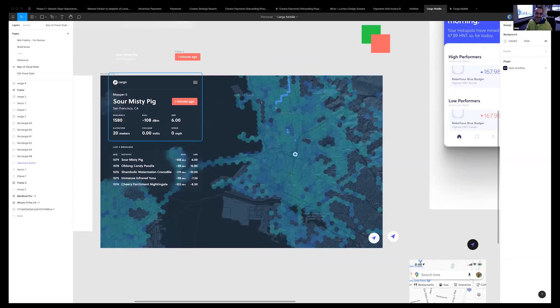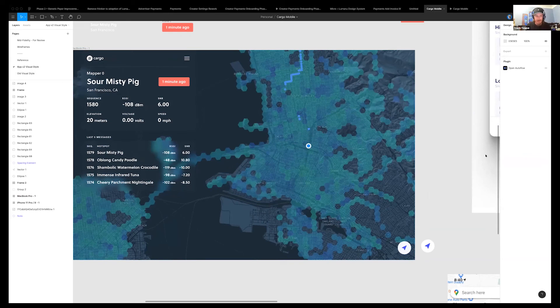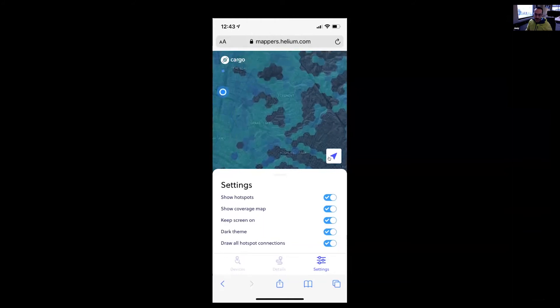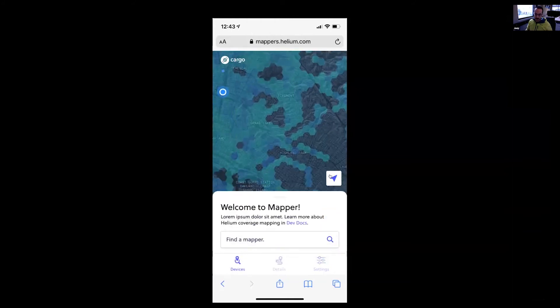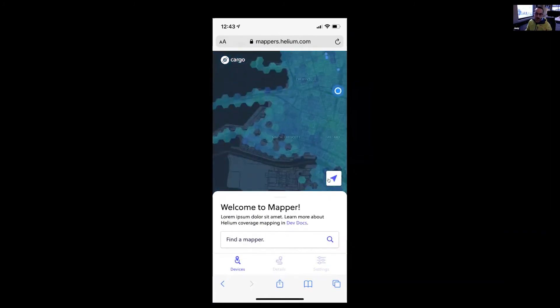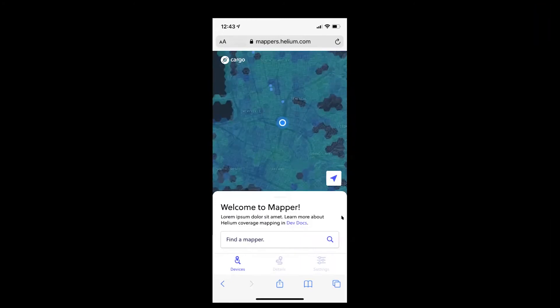Being able to lock your screen to the center — that's huge, hugely helpful when you're out in the field doing mapping. In locked-center mode this button would probably go away, and once you pan away it would reappear. It's a common pattern for mapping tools but hard to mock in Figma. Is there any way to have it isolate the coverage for a single hotspot?